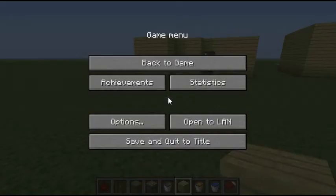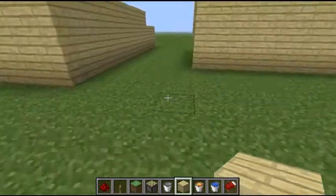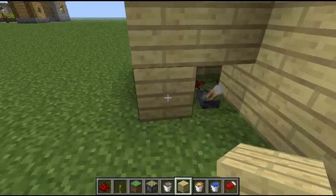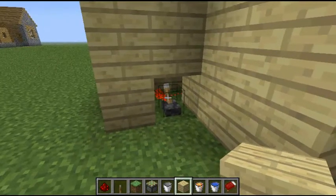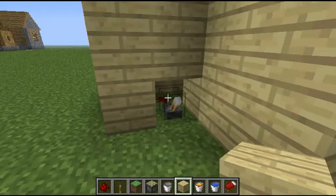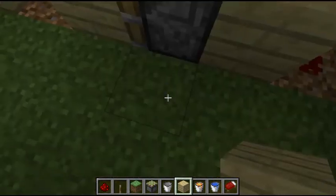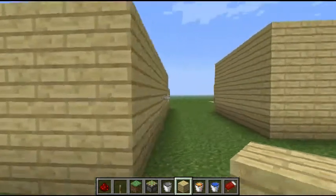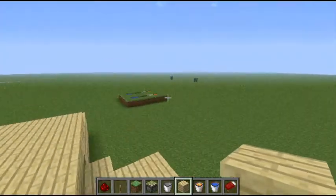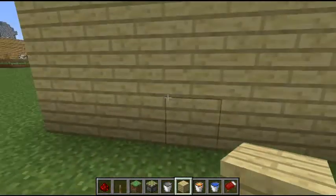I'm going to be building a piston door. I'll show you the basics of how it works and then how to make this door. It's two pistons and redstone going to the lever — basically that's it. I have another one over there. I'm gonna build one right here.